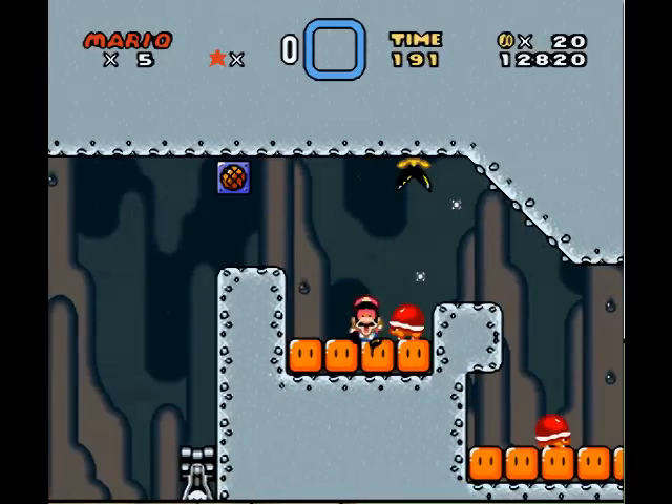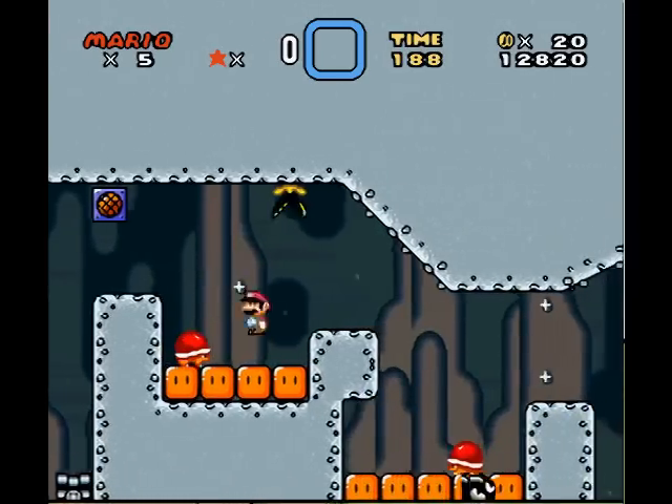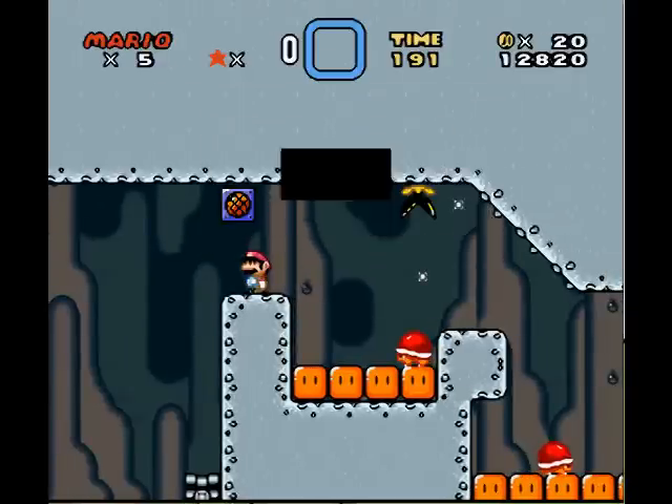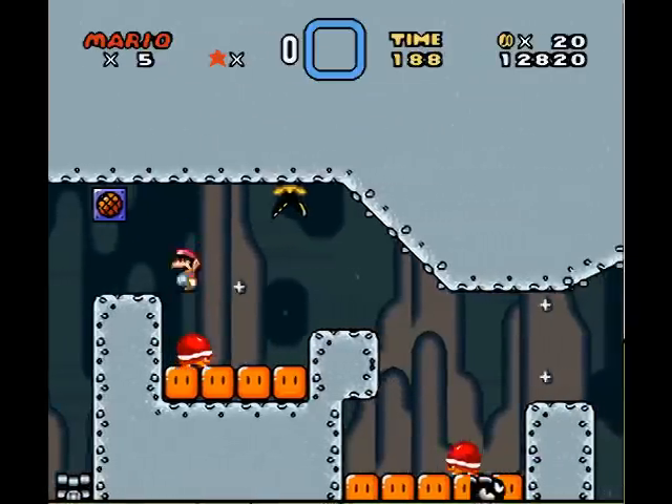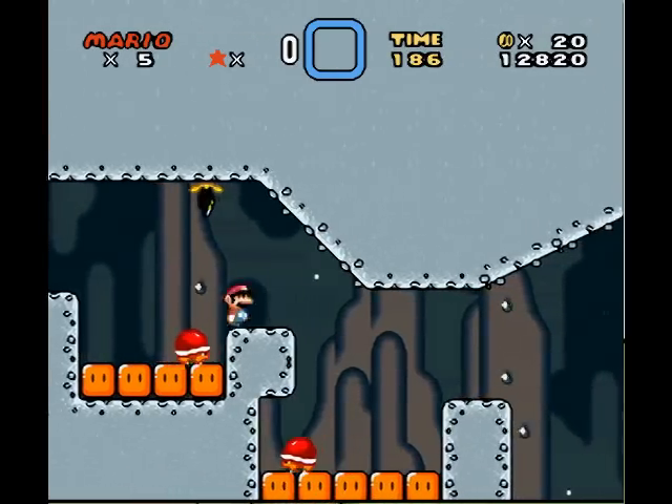Come on, Mr. Spiney. Okay, there's the message box. Are you happy now? I have to do a low spin jump on him.